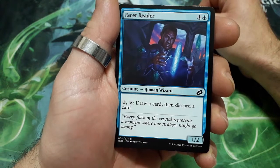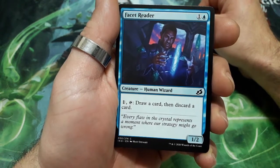Face it Breeder, two drops. For one, tap it: draw a card, then discard a card. And it is a 1/2.